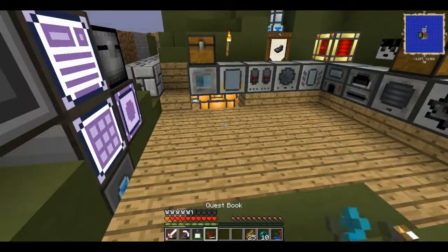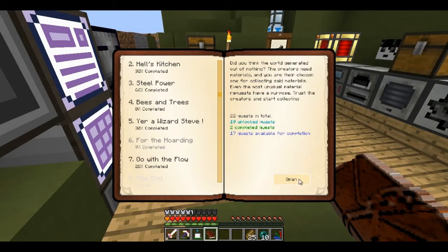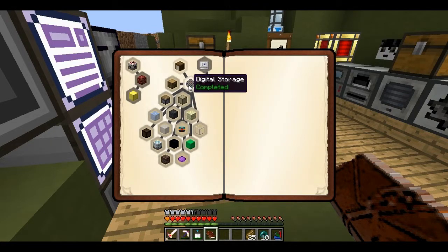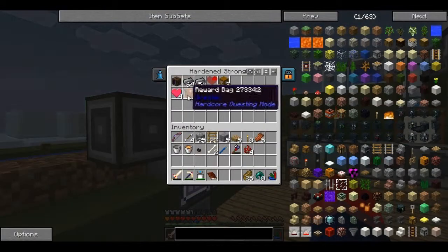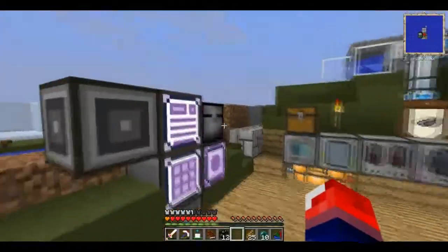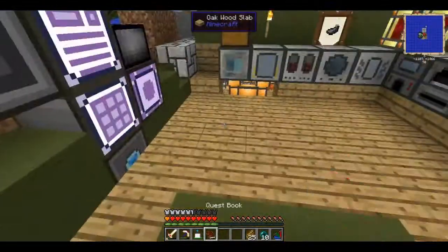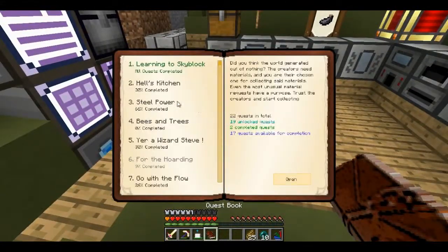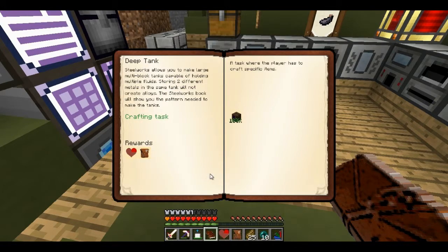I completed one quest - I think it was for the hoarding. It completed a 1k storage shell, which finally worked and I got a greater bag. Opening it gives an angel block - it might be useful sometime. Also, I've got myself some steel from last episode, and the deep tank quest is ready to hand in now.